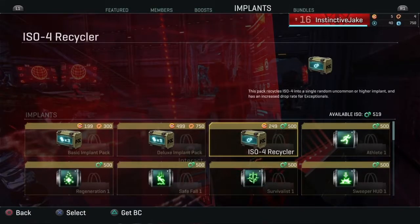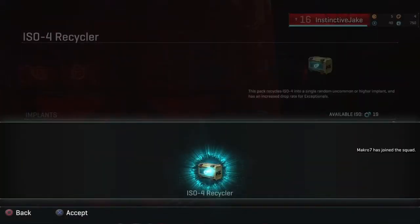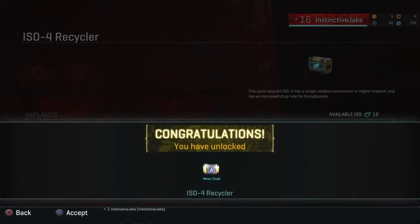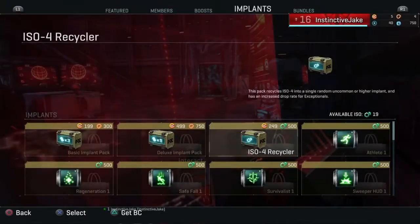Instinctive Jake was just chilling when he bought a 500 iso crate and got a Miner Cloak. This video is going to be telling you about the goods and bads of the Miner Cloak.